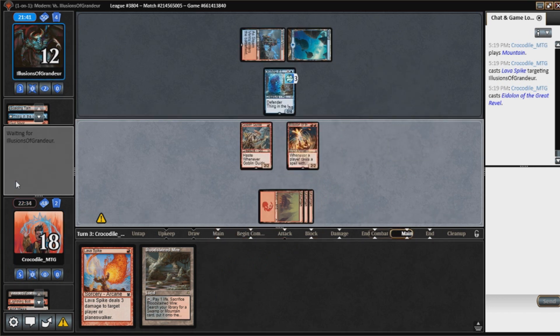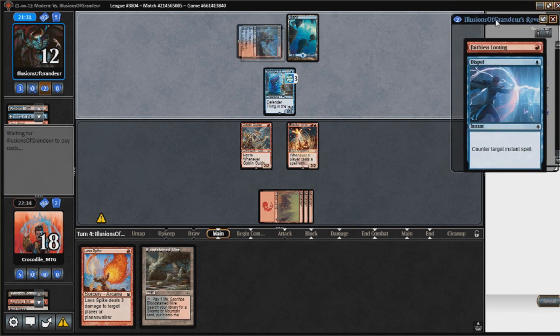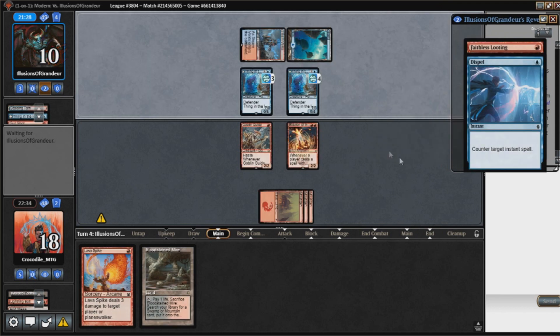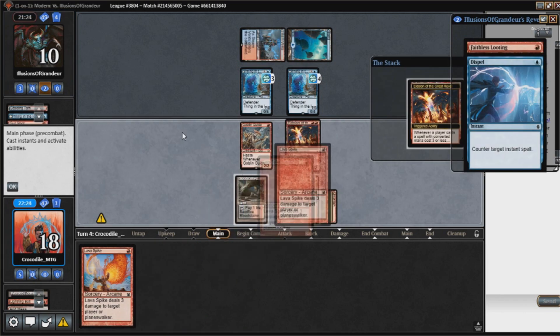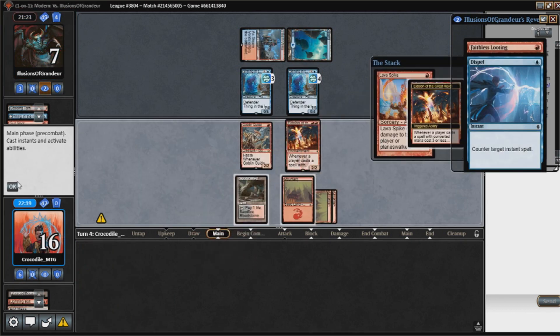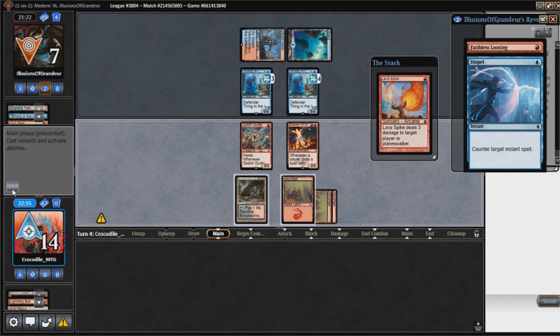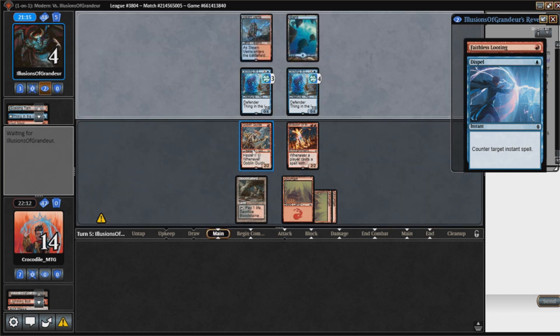There's no point in risking giving them another land. I know about the Dispel and the Faithless Looting in their hand. They're playing out another Thing in the Ice. What's their overall plan? They have to find a way to kill this Eidolon. I'm just going to deal 6 to them — they go down to 4. We'll pass the turn. They have to kill this Eidolon before they can do anything else, otherwise they just die.